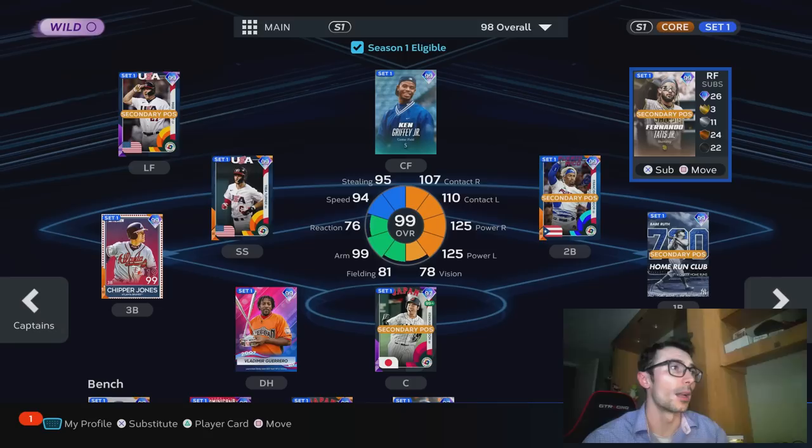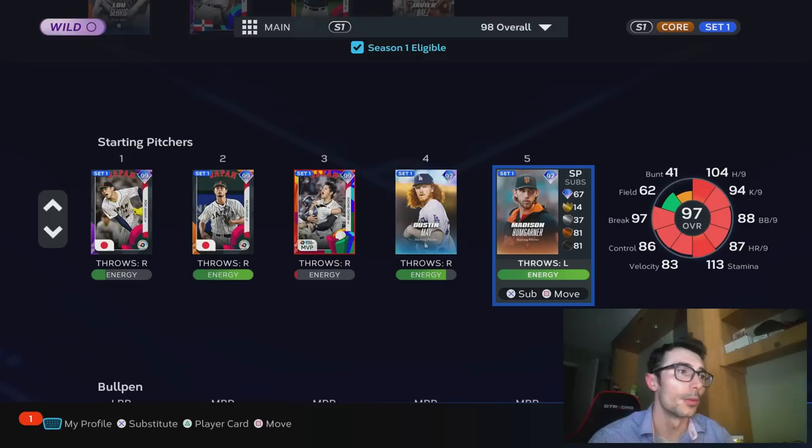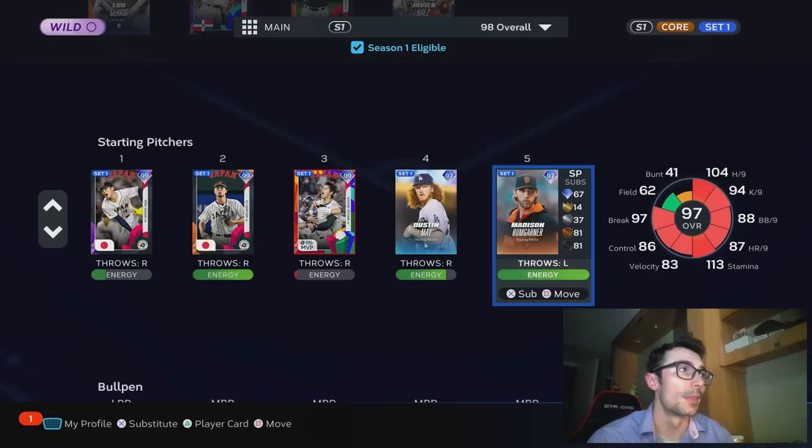This is the current squad that I'm using. It is pretty much the best team in Diamond Dynasty, aside from having Jorge Posada and a couple pitchers. My bench is adjustable depending on what I want to put out there. Javier Baez would not typically be on this squad, but I needed an extra right-handed hitter that will play first base and could play multiple positions without using Martin Dihigo — mixing it up a little bit. With that said, this is my current starting rotation and then we have the bullpen.